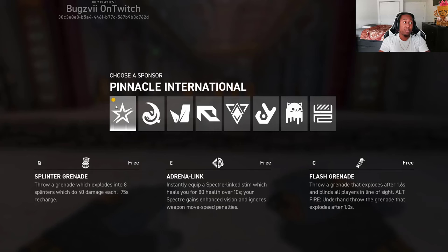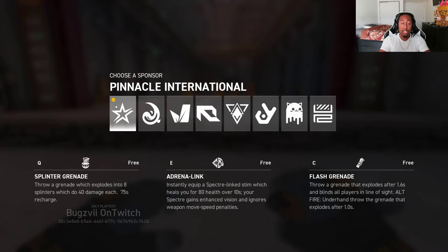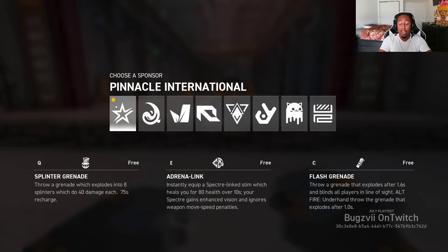Your second ability is Adrenaline Link, where you're healing one of your specters — your secondary character — up to 80 health over 10 seconds. When you switch to your second specter while they're healing, you also gain enhanced vision which highlights opponents, and ignores weapon movement speed penalty, so you're running at full speed. Finally, there's the Flash Grenade — throw it normally for a 1.6-second delay that blinds all characters in line of sight, or under-throw it for a 1-second explosion.